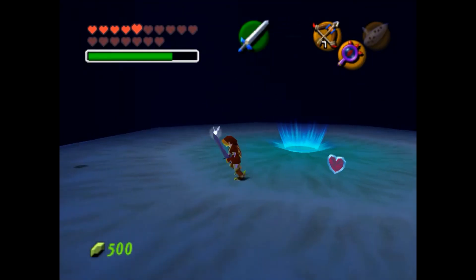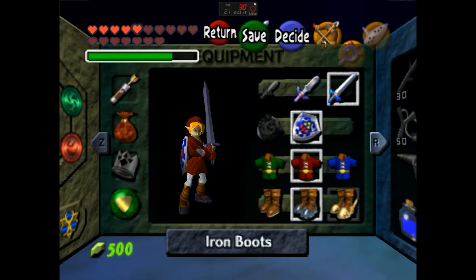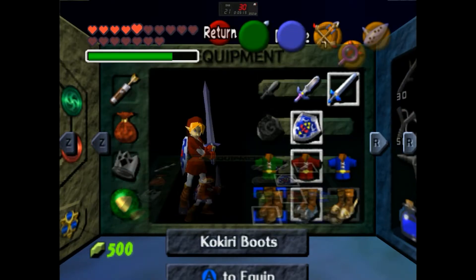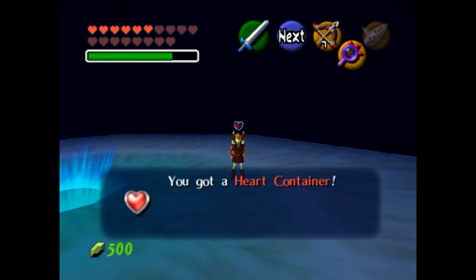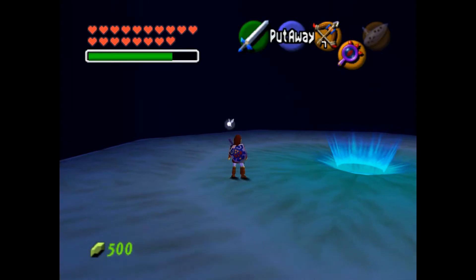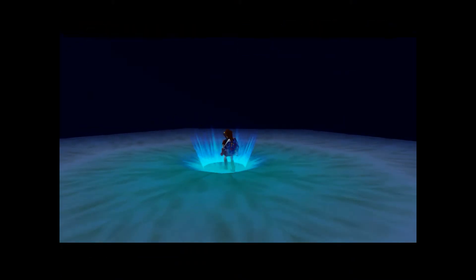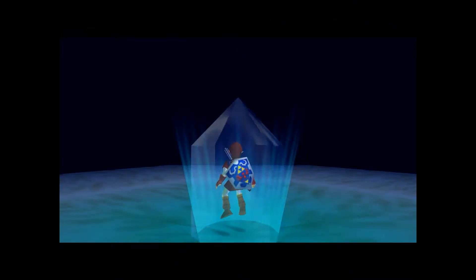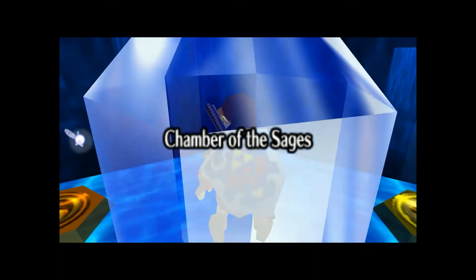And there we go — awesome. Let's go ahead and take the boots off because I don't want to deal with these for the moment. Grab you — and we're good to go. Heart container! Maximum life energy increased — awesome. It does not replenish our mana, but we'll live. So that means we just have three more heart pieces and one more heart container from the last dungeon, and we're good to go.